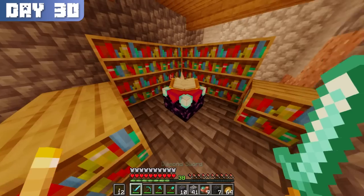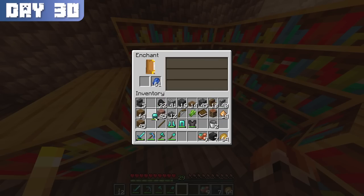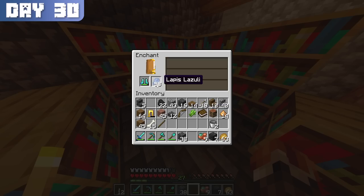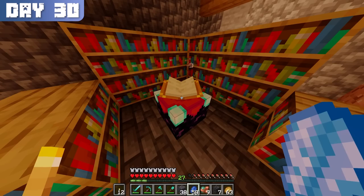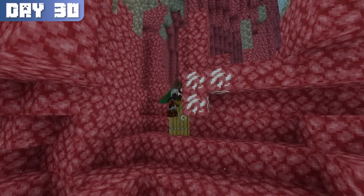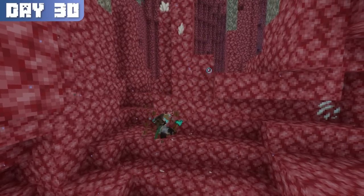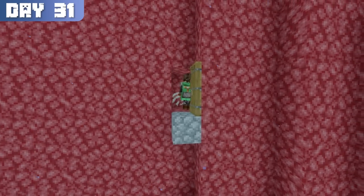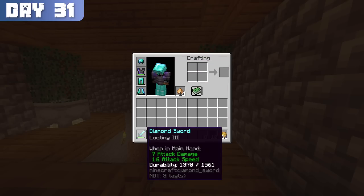Finally, I was able to enchant my equipment. Here's what I got right out of the gate: looting 3 on my sword and respiration 3 on my helmet. Now I could hold my breath underwater for 60 seconds at a time, and making a quick trip to my XP grinder, I added depth strider 3 and protection 4 boots. My second trip to the grinder felt slow, so I decided to go into the nether and mine nether quartz instead, which ended up being much faster. I repeated this cycle over the next couple of days, and by the end of day 31, this is what I had to show for it.